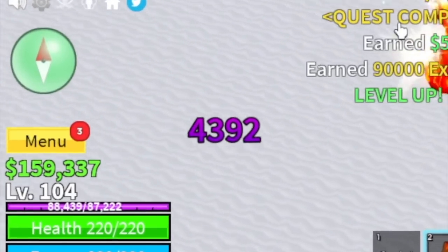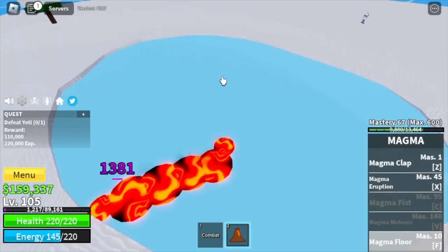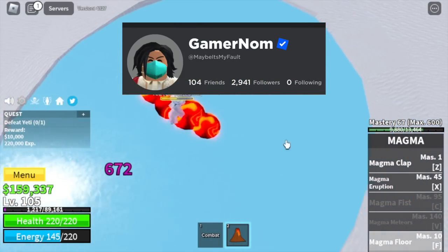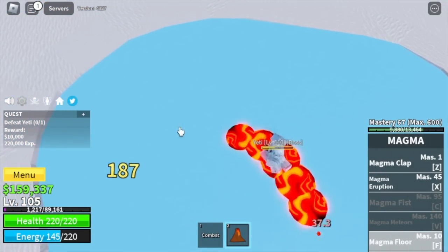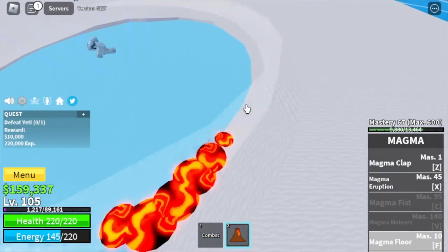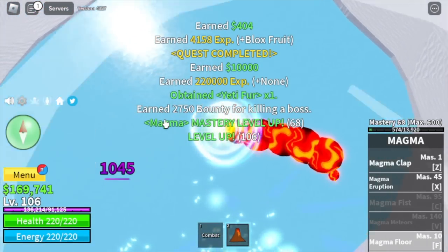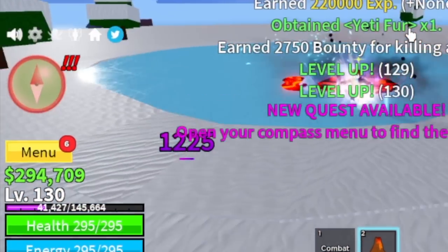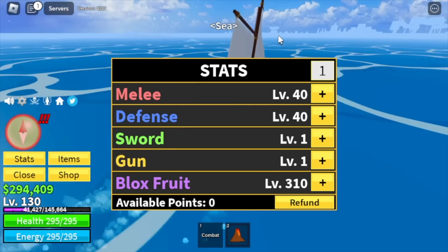At level 105, your next target is the boss — Yeti. Same strategy as all other bosses: avoid moving back, just keep moving forward. While we're defeating this, make sure to follow my Roblox main account, GamerNom — our goal is to reach 1,000 followers to get a Roblox trophy. Yeti is now defeated. Target level here is 130. Stat check: melee and defense same 40, Blox Fruits 310.